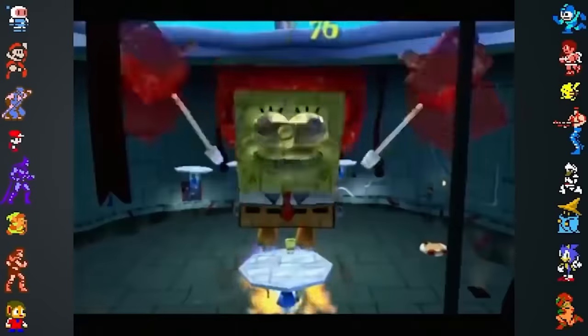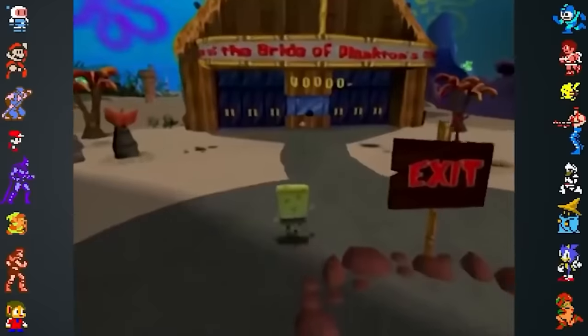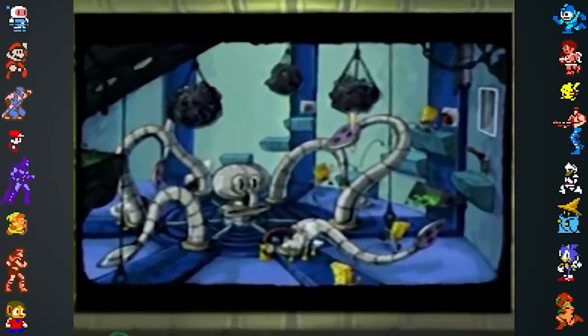Like Sandy, Patrick, and SpongeBob, Squidward was also going to have his own robot boss. Concept art of the boss fight can be found in the movie theater, and it appears as though SpongeBob would have fought the robot by pressing switches and dropping rocks on it.